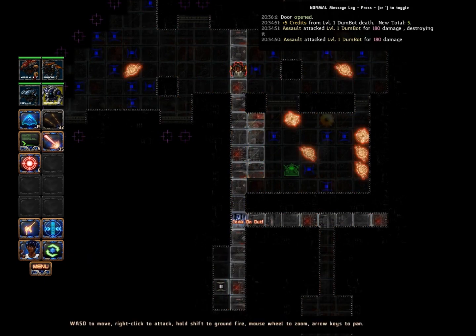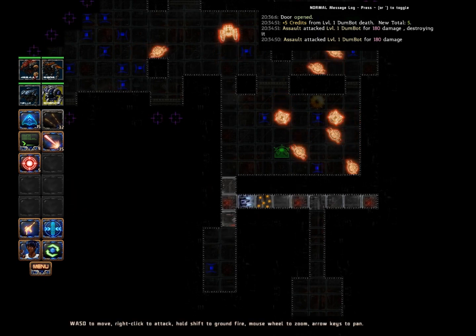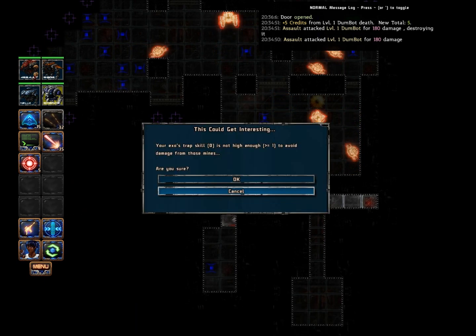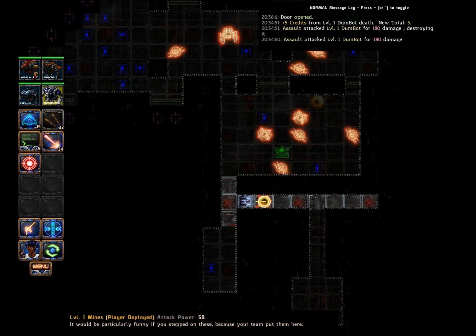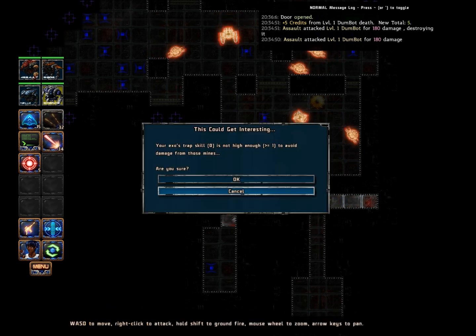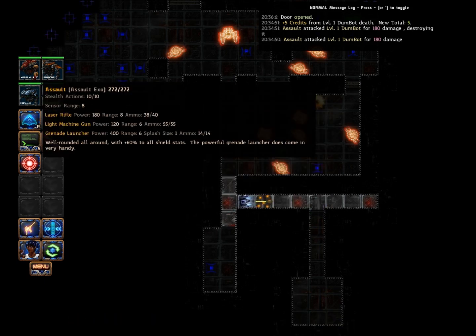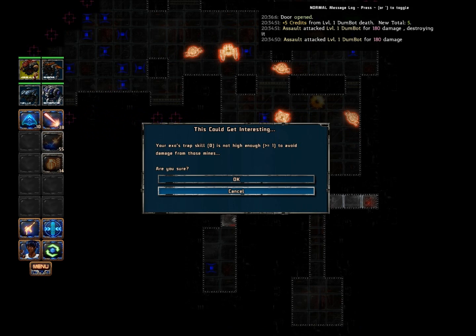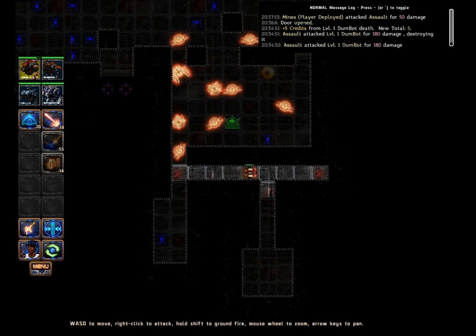I'm going to whistle. And now I'm going to play mine lair. Well, I just screwed myself over. How much damage do these do? 50. Assault bot. I'm very smart, as you can see. Let's just say it's been a very, very long time since I last played this.